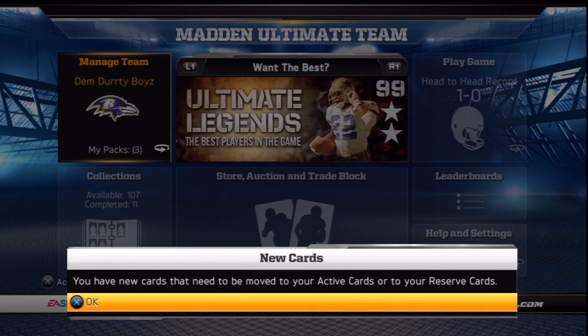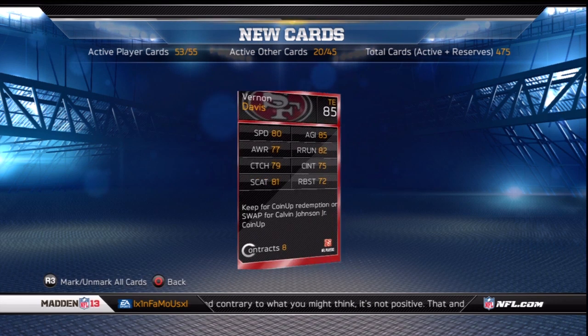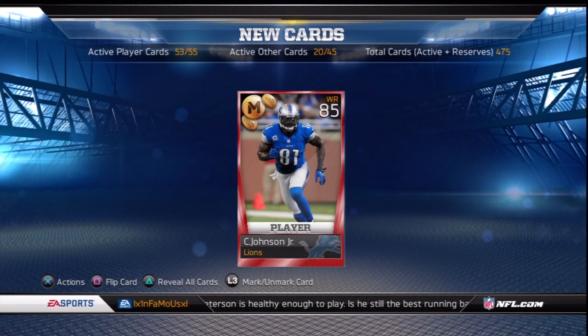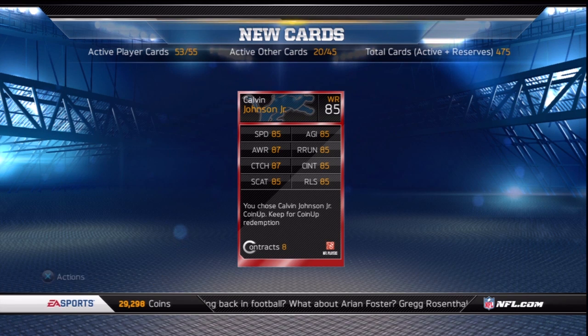The new coin up challenge gave you the option to choose who will have the better game between Vernon Davis and Calvin Johnson. Once you completed both games you received a Vernon Davis card in which you have the option to keep him or turn him in for Megatron. I chose to turn Davis in because I figured Mega would have the better game. However, Davis had 2 touchdowns — so those that chose to keep Davis will receive 2500 coins, while those that turned in Mega will only receive 500.